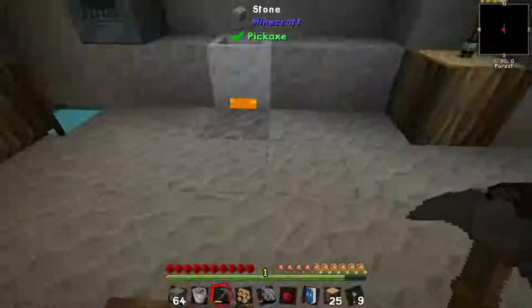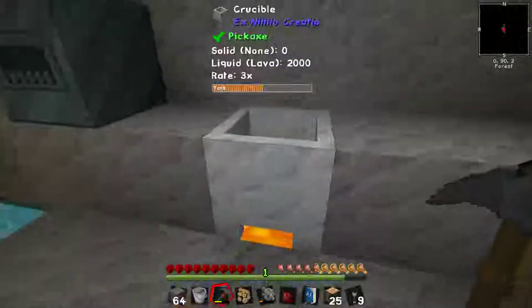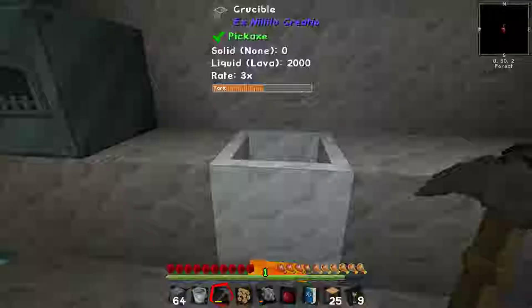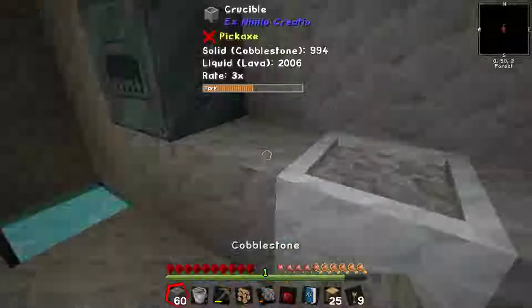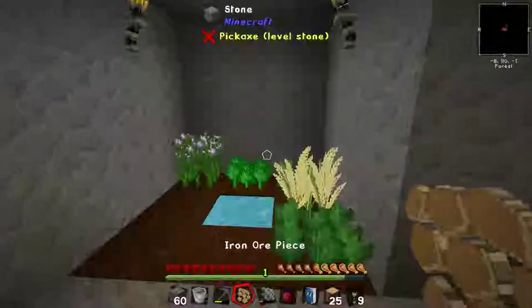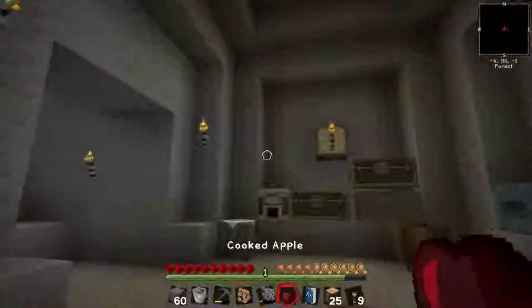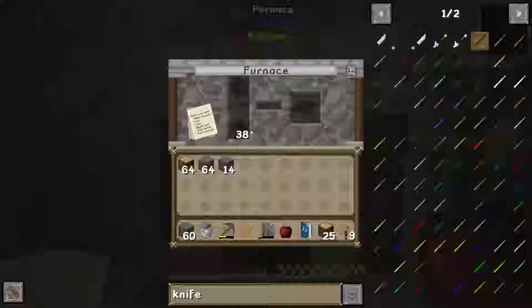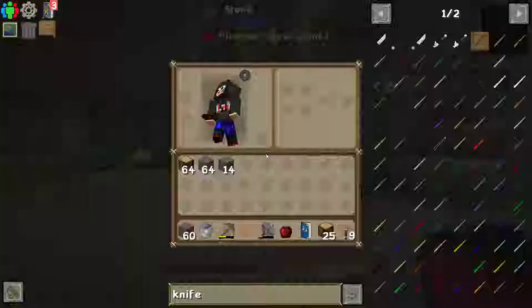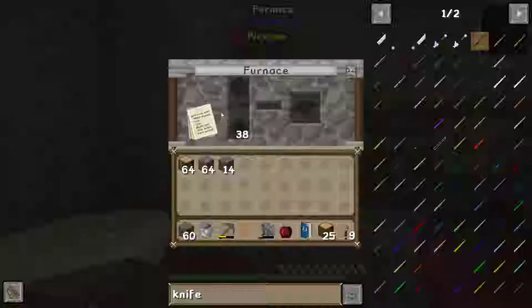I have replaced the torch that was underneath this crucible with lava, just so that we can melt the lava that little bit more quickly, and we'll just keep putting cobble in there. I started a small farm with the seeds that I had, simply because I kept getting hungry. But then I remembered you can cook apples, and from that I remembered that you can turn charcoal into tiny charcoal just by crafting it in a crafting table.